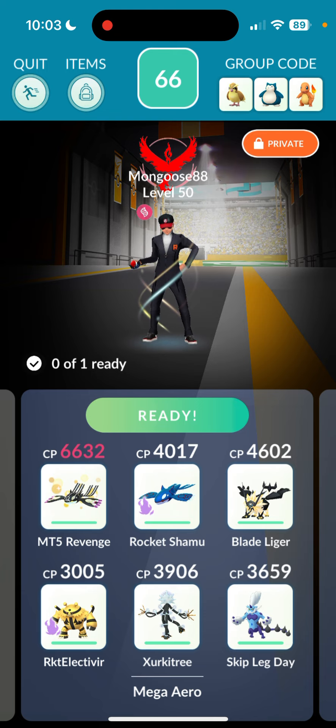The top counters are going to be Primal Kyogre and Shadow Kyogre regardless of weather. After that you're looking at Necrozma Dusk Mane, a mix of electric and water counters from there. It is weak to water primarily, then steel, rock, electric, and ice - so you have five different types you can use to really take this on.